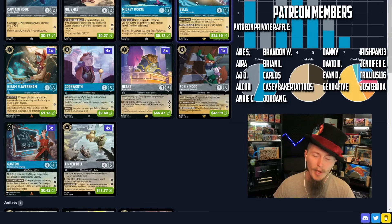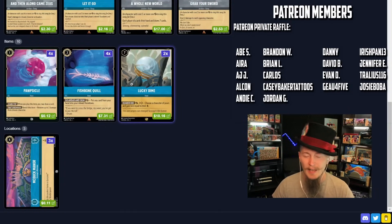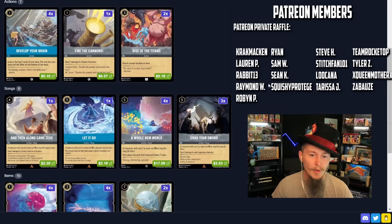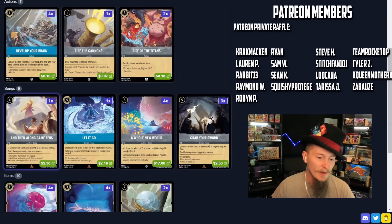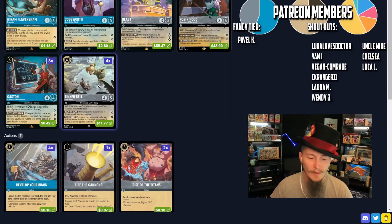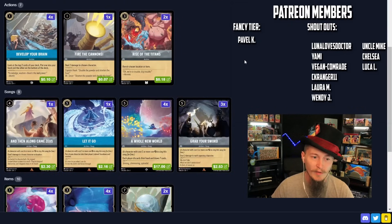We need a lot of ink. Belle needs 10 ink before she starts really doing anything, and we need 7 ink to get Lucky Dime down. Ideally we want to be on 9 ink so it can come down and activate immediately. Be careful — our removal is spotty at best. And Then Along Came Zeus, Let It Go, Fire the Cannon — these are all one-ofs in the deck. Use them and lose them cards. Three Grab Your Swords, some Tinkerbells. Tinkerbell's your biggest form of removal, but she doesn't work against everything.